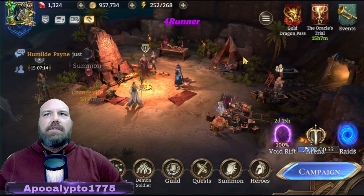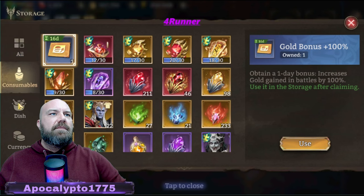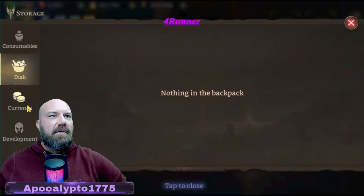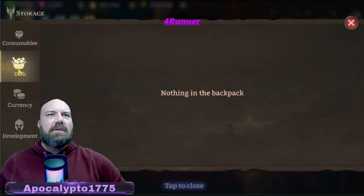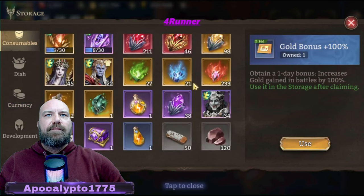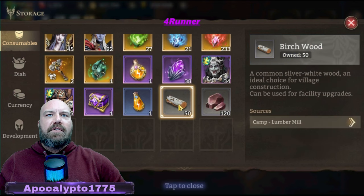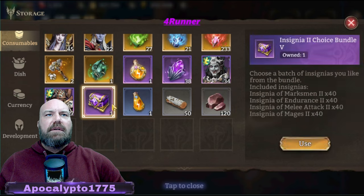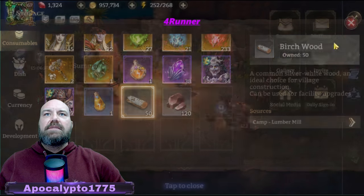If you look over at your storage — come over here to your consumables — it's going to be under consumables. There it is at the bottom. You can get a good idea of what you've got and how much is getting saved up. Pretty cool little update going on here.